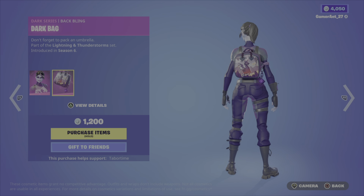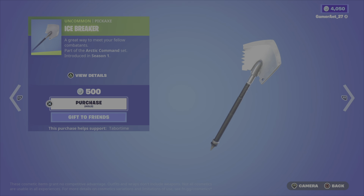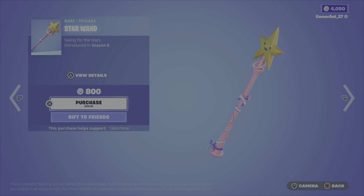Dark Bomber — got her back bling and Dark Bag. 1200 for that. Icebreaker back bling at 500. Star Wand pickaxe — this is one of the sweatiest pickaxes in the game, introduced in Season Eight.